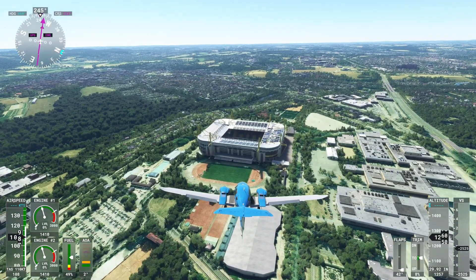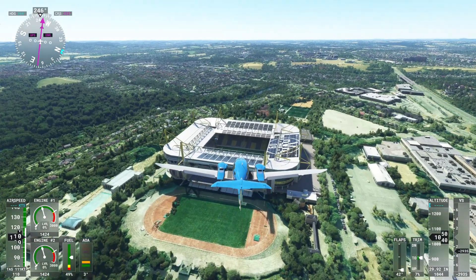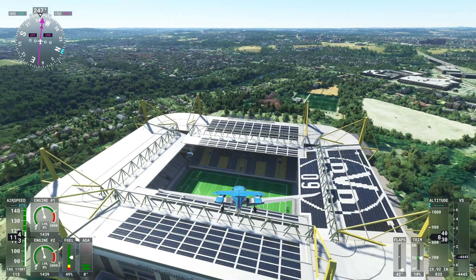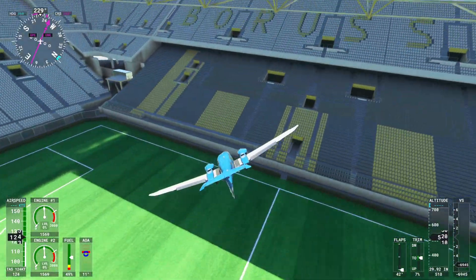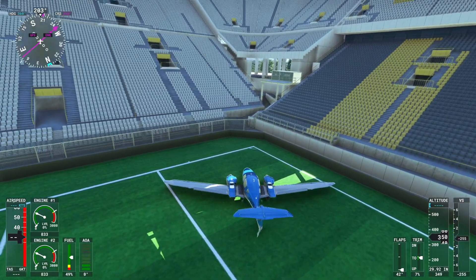Hi guys and welcome back to another flight simulator video. Today we're going to be flying inside Borussia Dortmund's stadium — a lovely stadium. I'd hopefully visit it in real life, but the best I can do right now is landing inside it with a plane, with a pretty decent landing if I say so.